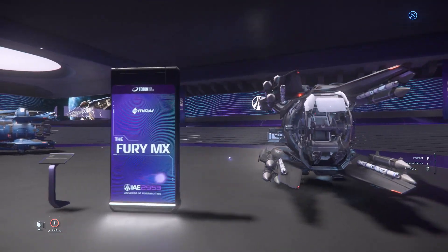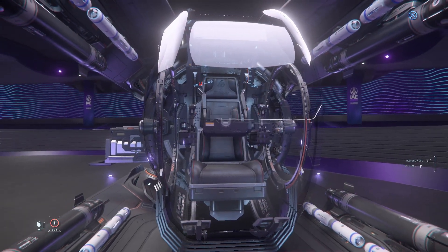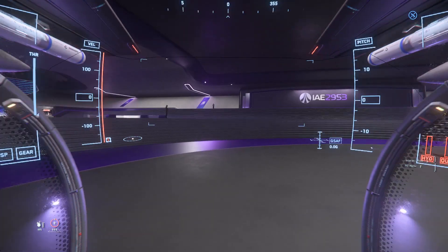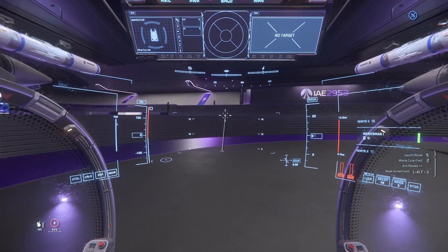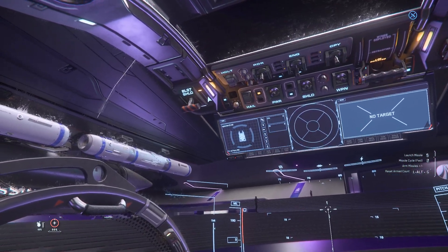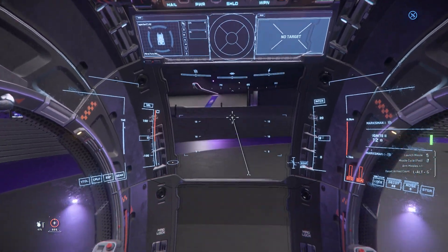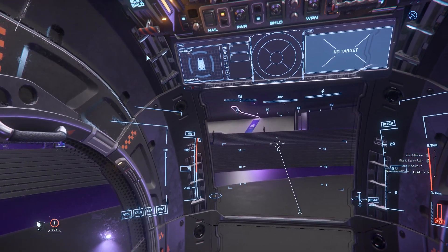Here comes the Fury MX, which is the missile variant of the Fury series. There are 20 missiles in total — 8 size 1 and 12 size 2 missiles — and you don't have any guns, so just be aware. This one is really for long-distance engagement and is very, very powerful. You've got a shield panel here where you can see through the armor, which is quite amazing.